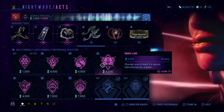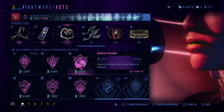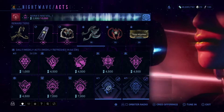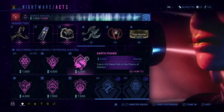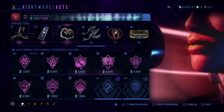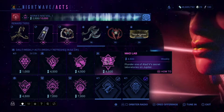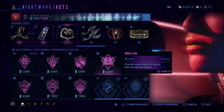So, what we have here first is Earthfisher — these are two dailies I did earlier today, actually. Earthfisher: catch six rare fish in the Plains of Eidolon. Then we have Mad Lab: plunder one of the three secret laboratories on Jupiter.